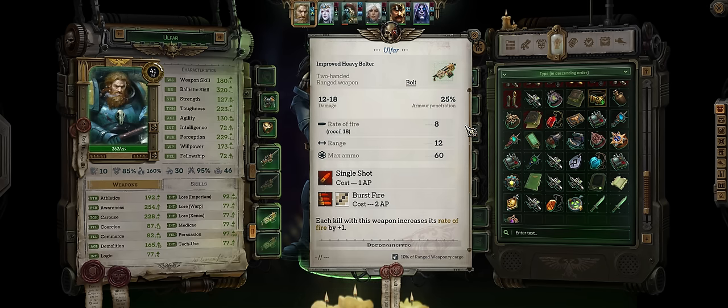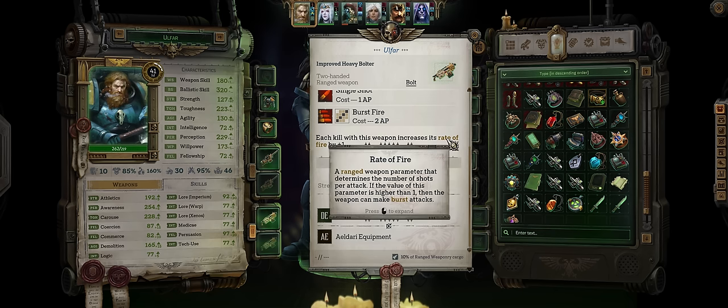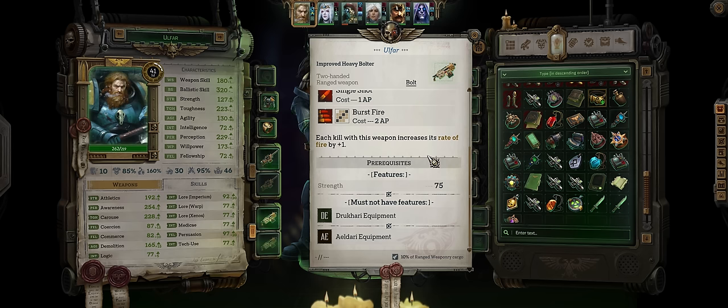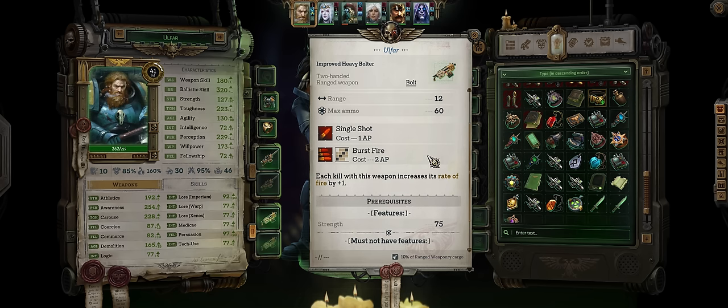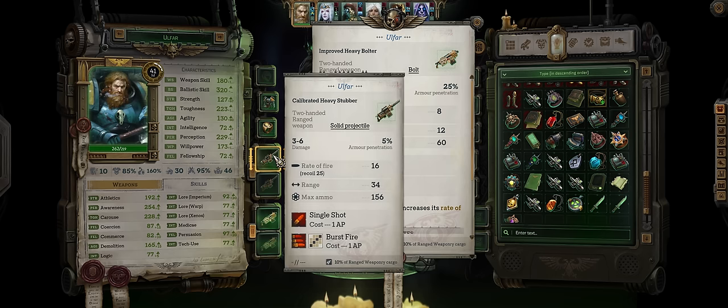It has lower base rate of fire — 6 instead of 12 — but way higher base damage, with the very unique and quite powerful property of increasing your rate of fire by plus 1 whenever you kill an enemy. Which I think is a bit bugged, so kinda disappointing. Anyways, both weapons are fine enough.